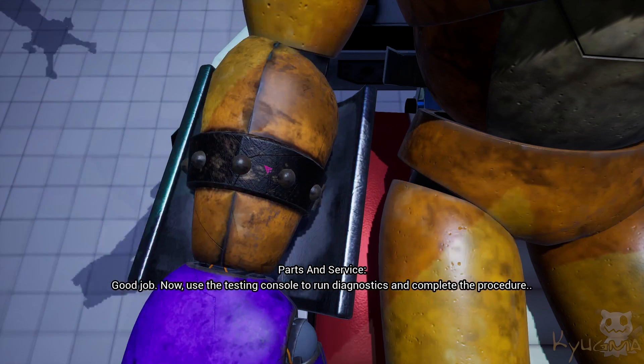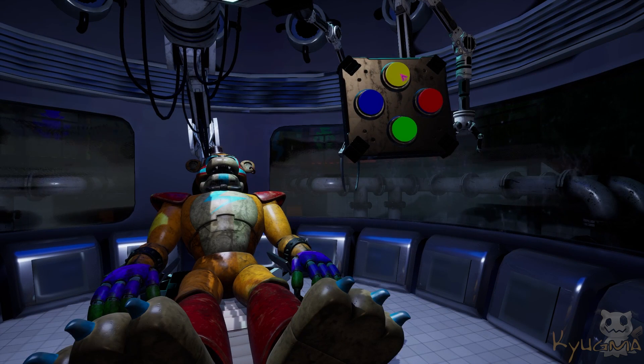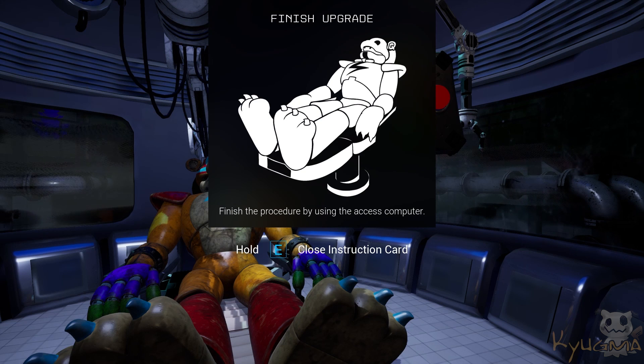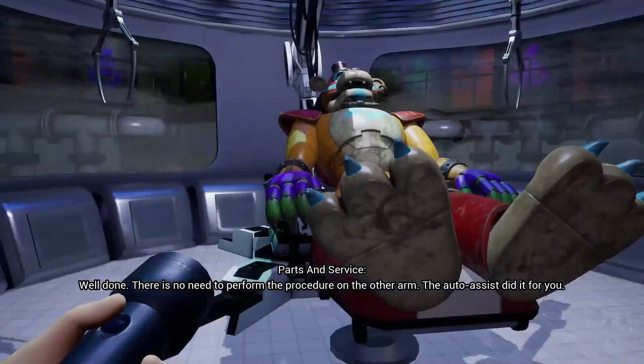Good job. Now use the testing console to run diagnostics and complete the procedure. Well done. There is no need to perform the procedure on the other arm — the auto-assist did it for you.